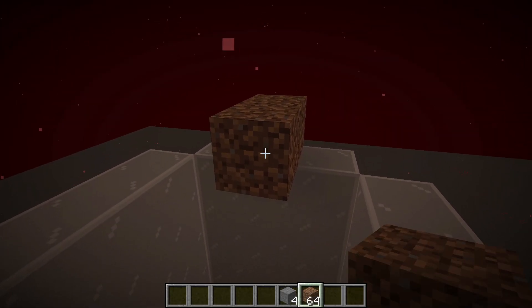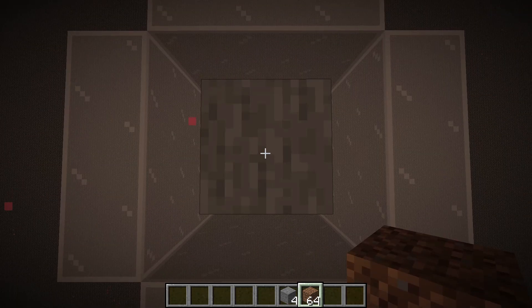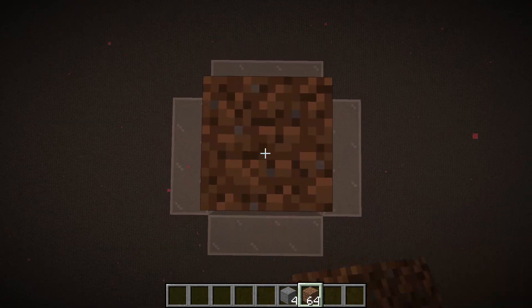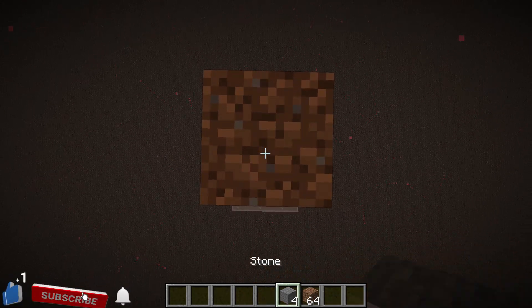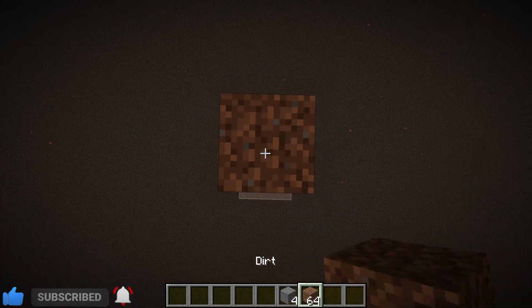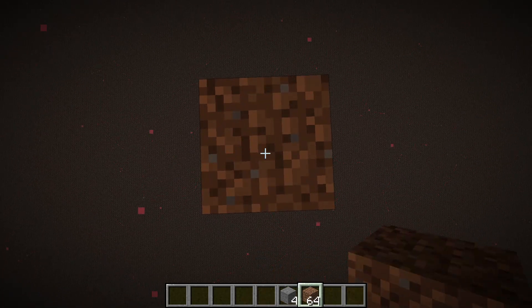Now you want to place 2 temporary blocks, then fold up by a building block right in the middle. Come up 3 temporary blocks, place another building block, come up another 3 blocks, place another building block, then another 3 blocks and another building block. Then just place 2 blocks on the top. This is what your structure should look like.